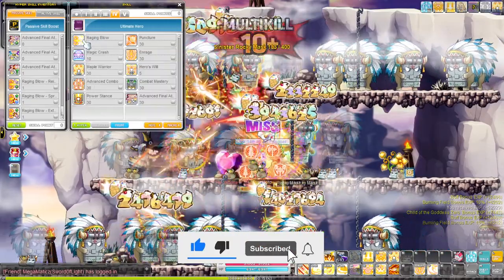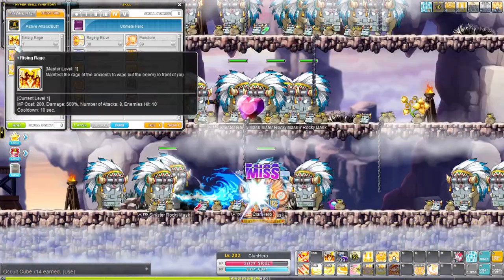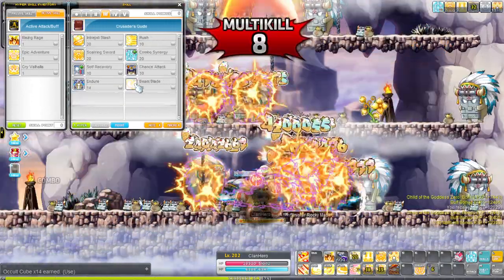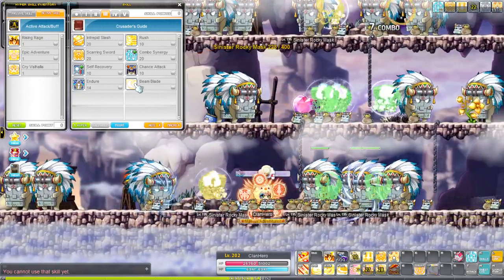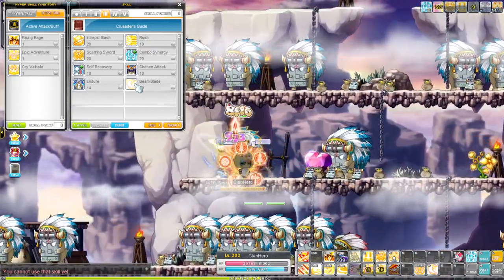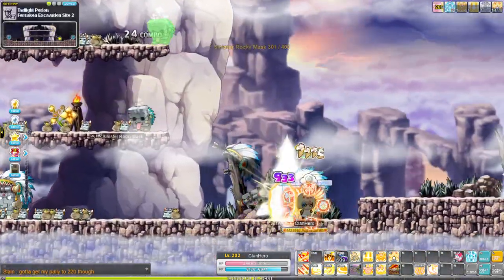For training, your main attack is Raging Blow, or Puncture for more vertical areas. Rising Rage can be used off cooldown as an AoE with higher vertical reach. Beam Blade can also be used as a projectile to cover whatever space you want — it goes in all 8 different directions but has a cooldown. You definitely want to use Burning Soul Blade in the stationary form by pressing the skill twice, but you can't wander too far away or it'll come back to you.